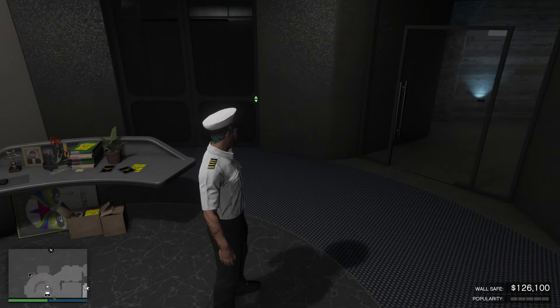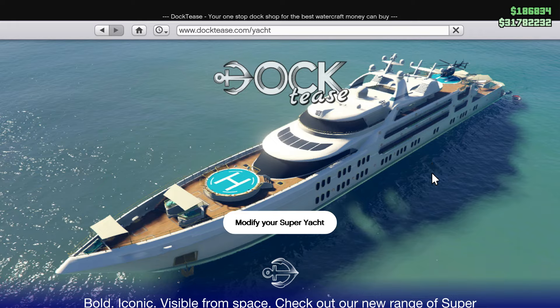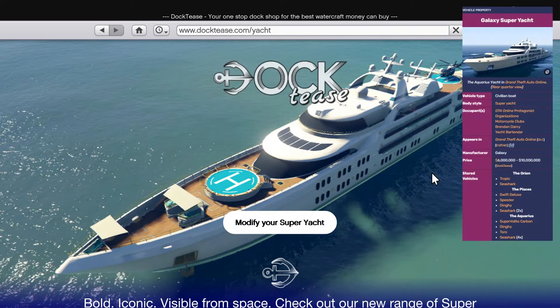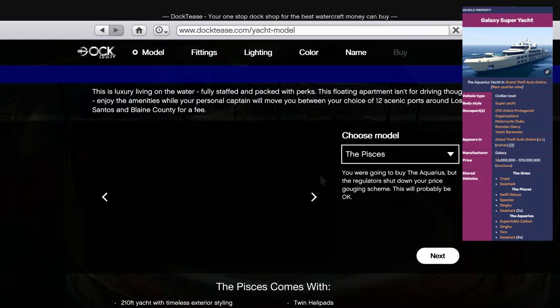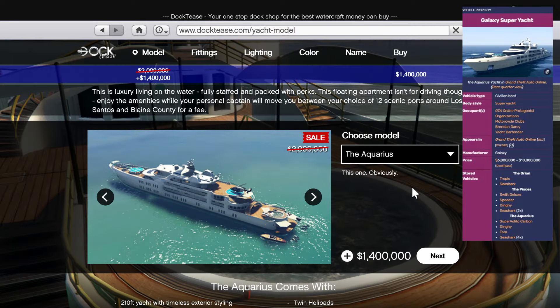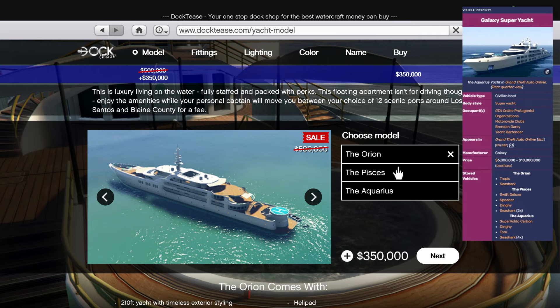In order to do these missions, you need to be owning the super yacht. This week there's a 30% off on the super yacht as well as any modifications. The super yacht is really expensive — it can cost you up to 6 million to 10 million GTA dollars, so only spend on it if you have extra cash laying around.